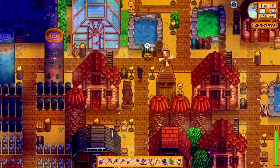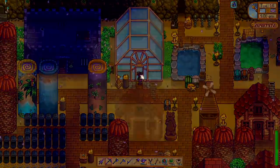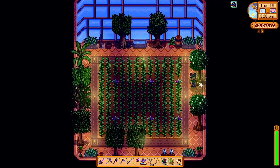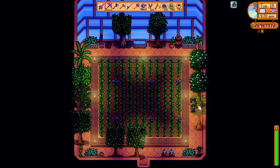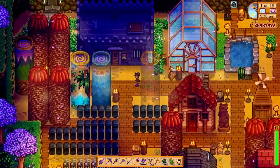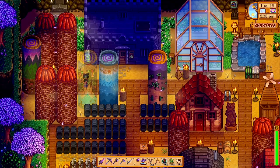Another benefit of putting your fruit trees in your greenhouse is that they will produce fruit year round. Fruits are seasonal, so for example these orange trees — if they were outside they would only produce oranges during the summertime. But even though it's springtime right now, these orange trees produce oranges inside the greenhouse. You can also put fruit trees on the dirt in your greenhouse as well.